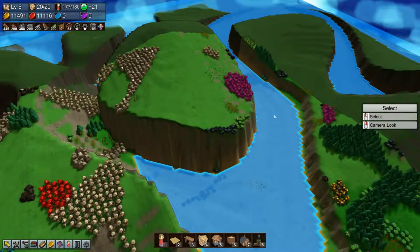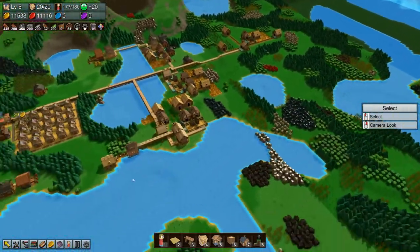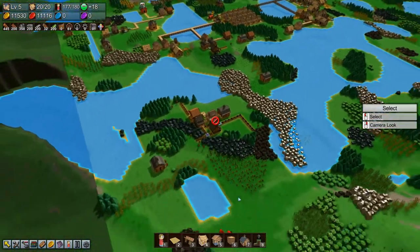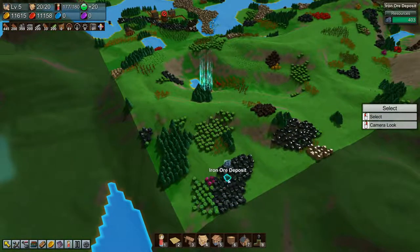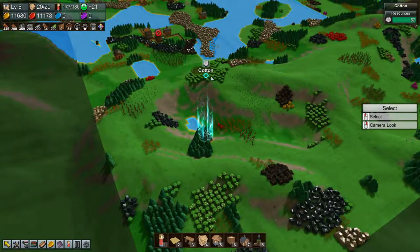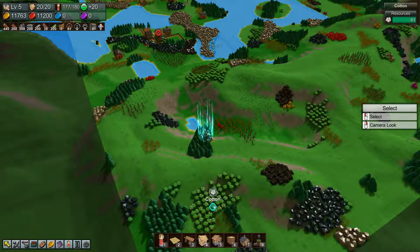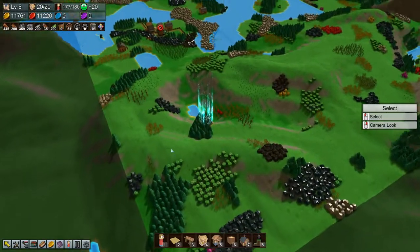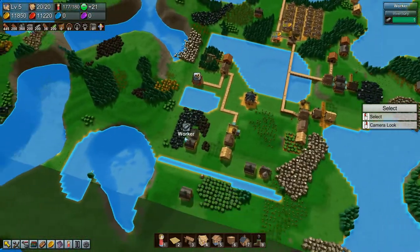There's also stone, green, more air stone, fire stone up here, a bit of gold, water stone, and earth stone - very nice. Down here where we found the water temple, there's a bunch of carrots, berries, grain, and cotton - a lot of cotton.